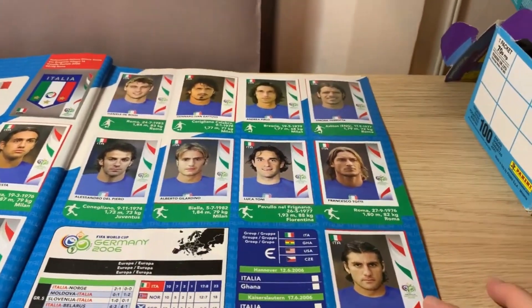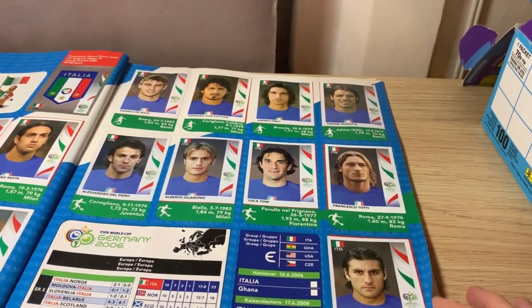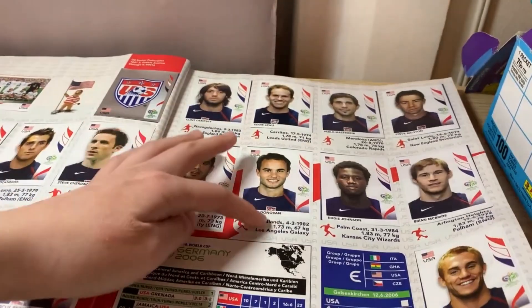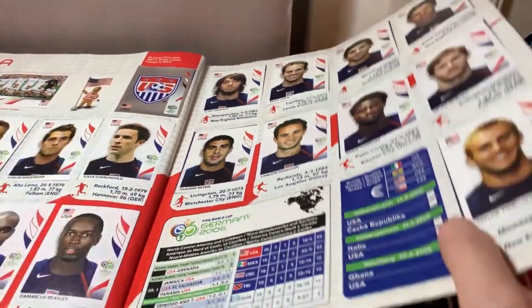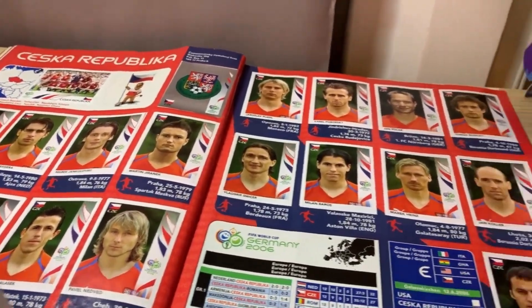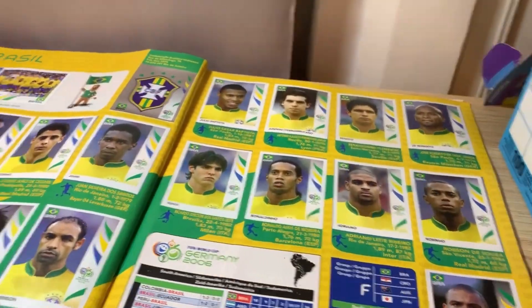It goes back to the normal format — I'm not sure why it's quite different; maybe they were just short of pages. Then there's Italy, who were winners of the 2006 World Cup, and this is their squad. Next we have the USA for Group E, and Czech Republic who was also in Group E competing with Italy — quite a strong group.